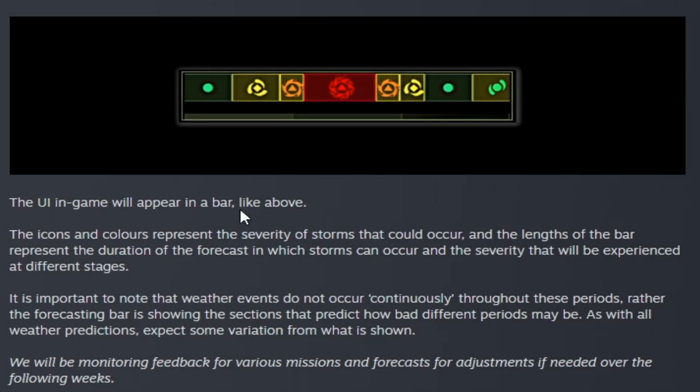The UI will appear as a bar. The icons and colors represent the severity of storms that will occur, and the lengths of the bar represent the duration of the forecast and severity at different stages. Weather effects don't occur continuously throughout these periods — the forecasting bar shows sections predicting how bad different periods may be. As with all weather predictions, expect some variation from what is shown. Give them your feedback on various missions and forecasts for adjustments over the next following weeks.